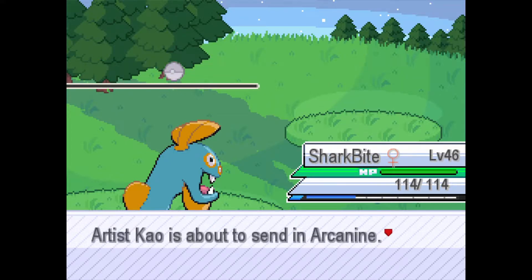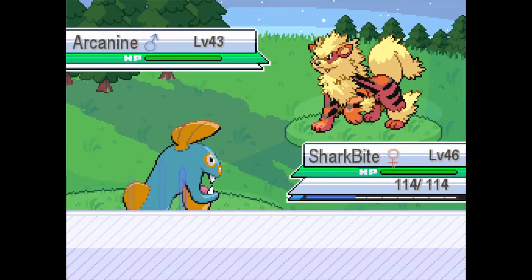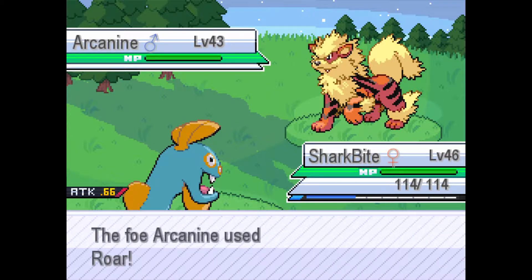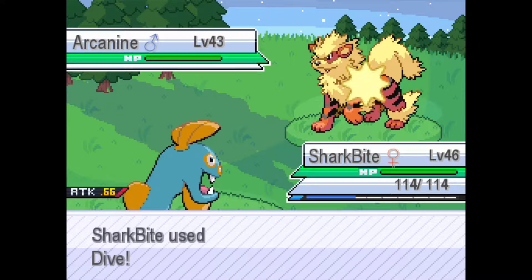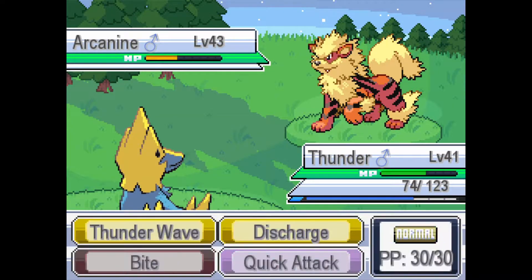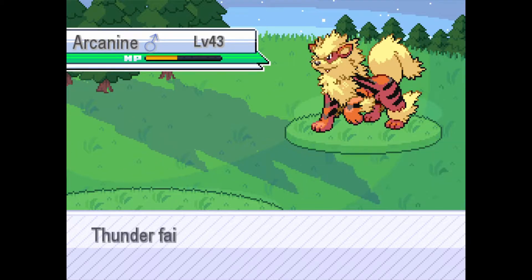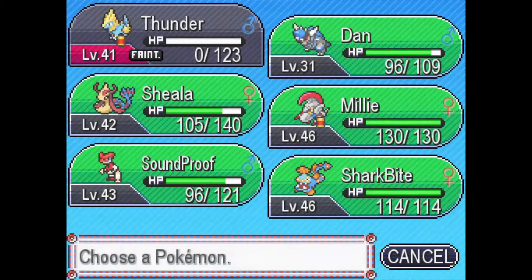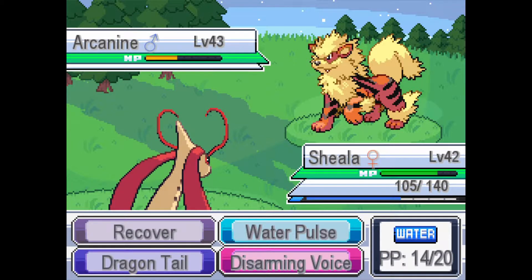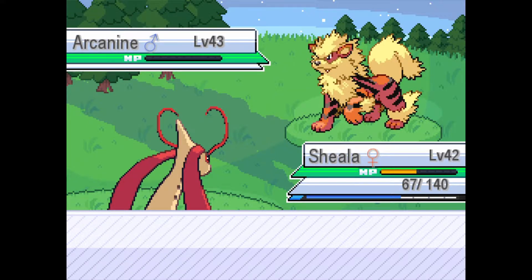Staying in with Arcanine — going for Dive. Arcanine used Roar but it missed while underwater. After Dive we'd have gotten roared out into Manectric. Arcanine has Extreme Speed — it outsped and knocked out Manectric. That's devastating; if it didn't have Extreme Speed I would have been fine because I would have outsped.